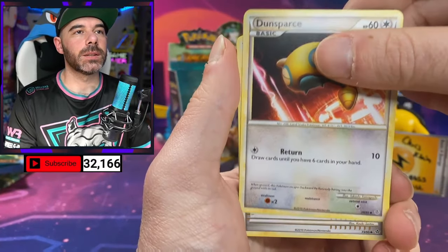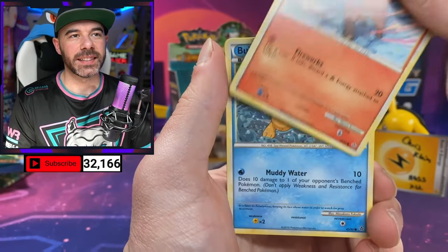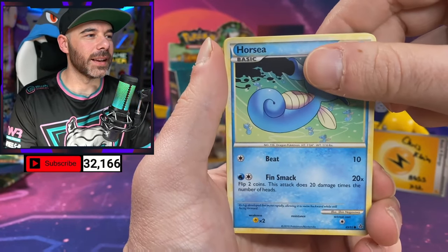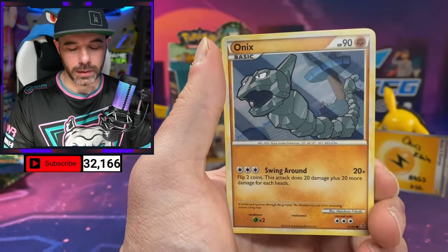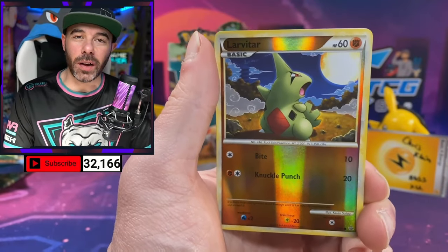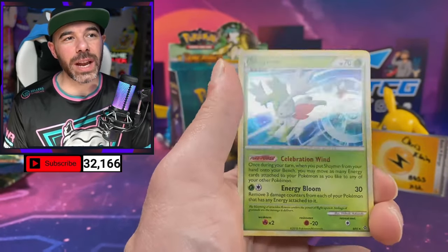We got Plusle, Dunspace, Vulpix, Horsea. Ninetales — there's a lot of different things for Ninetales. Spearow, Onix. We got the Reverse Larvitar — man, we need you to evolve. And another Shaman Holo.